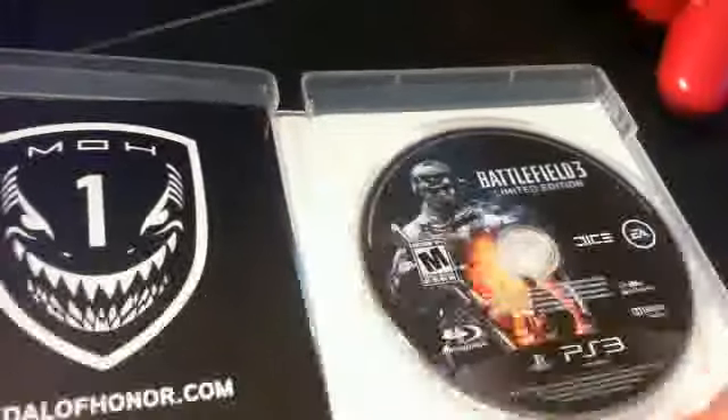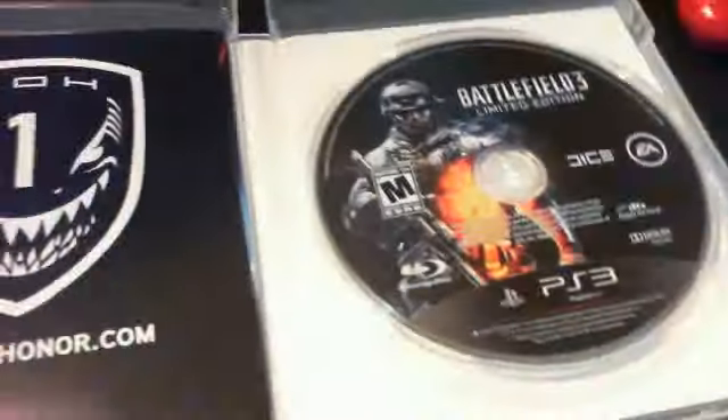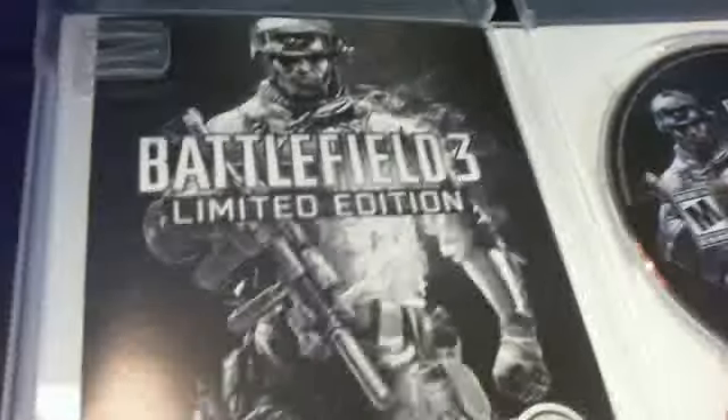This is a real unboxing, unlike those fake videos where they print out the image. There's some wrapping — here's the disc, looks pretty good. Here's the online pass, which I'm not going to turn around because my code is on there. There's a Mass Effect advertisement, just a little ad, and here's the manual — black and white.